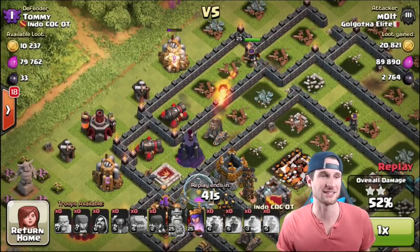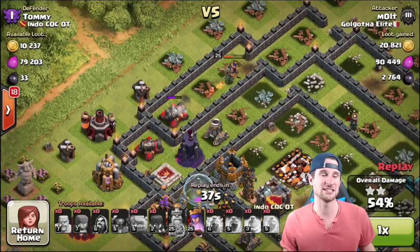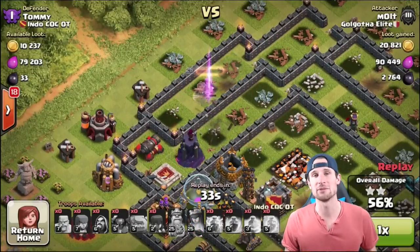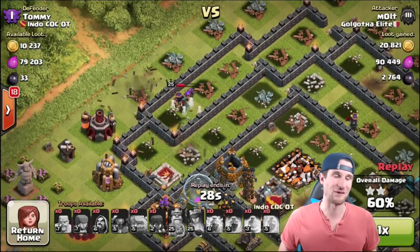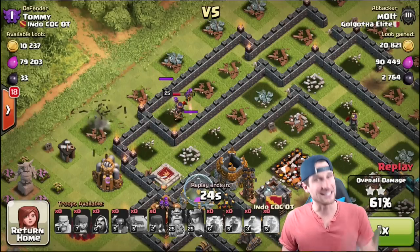We crushed this — 52 percent right now! Our queen is still going to town on the rest of these buildings, working her way around. She's going to take out this cannon, get really low right here — I'm going to wait for that mortar to hit, then use her ability so we don't take too much splash damage. Then she'll continue working around the base.